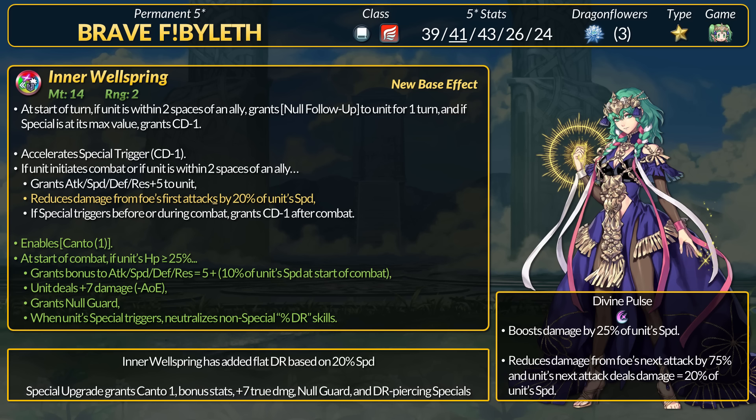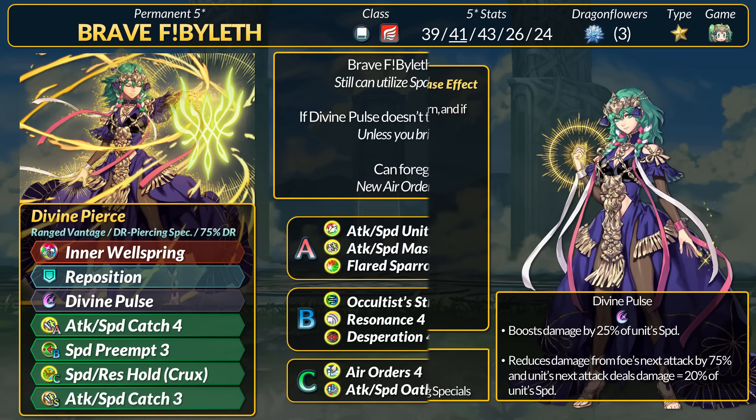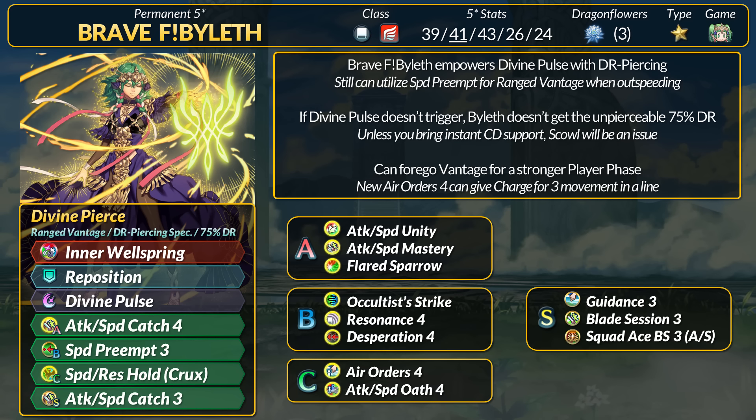If it's the player phase, Byleth can also use Canto to retreat, which is nice and gives her some utility as a flyer. For the most part, Brave Byleth's speed preempt game plan hasn't changed — Byleth must outspeed, and this vantage-style effect only works against ranged foes.